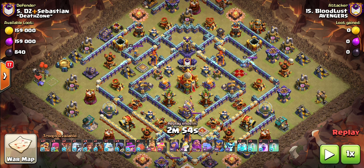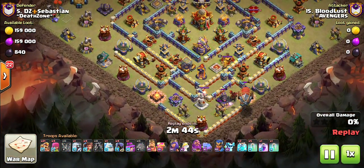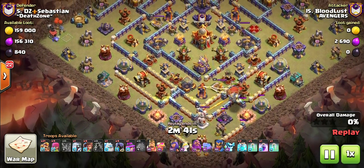The second attack we're going to look at is a box base. It's got predominantly heavy hitting defenses in the middle — two Scatter Shots, two Poison Towers, the Monolith Eagle, and two Super Archer Towers as well. The army comp he's going with is 21 Super Barbarians, and it looks like he's going to go with the Blimp attack at the start. So let's see how Bloodlust gets this done. He's starting with the Blimp down the bottom, targeting the Eagle.